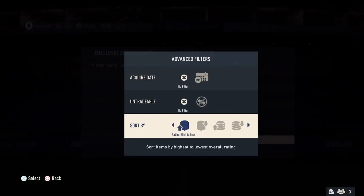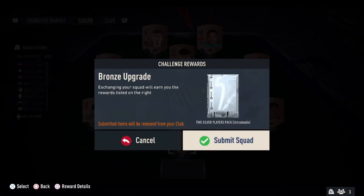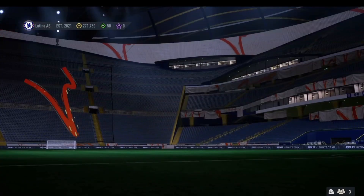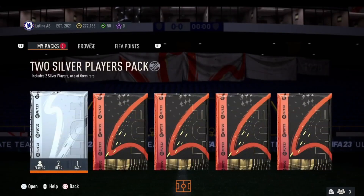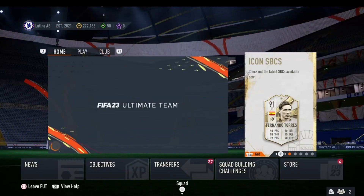Head over to the SBC section, go to upgrades, all the way to bronze upgrade, then use the squad builder — put it low to high and set the quality to bronze. This will auto-complete the squad full of just bronze players in your club. Submit this and you get a two silver players pack. Head over to the store, open this pack, and keep repeating this method until you have enough silver players to put into the silver upgrade to get the gold commons. They are going to be untradeable, so just send them straight to club.